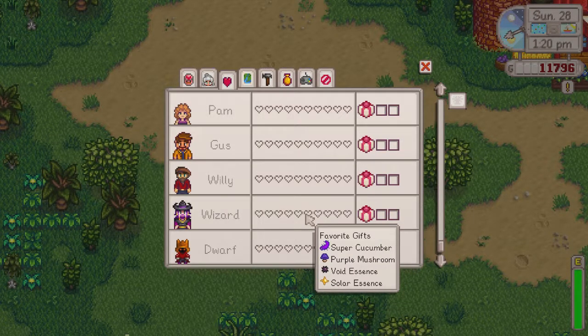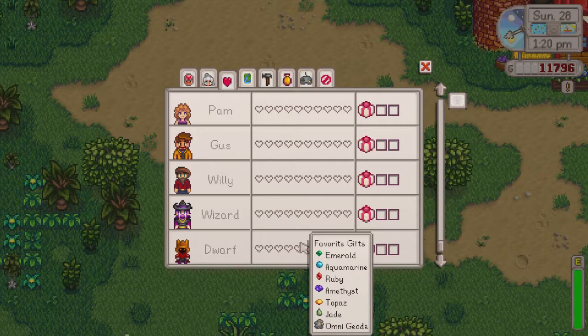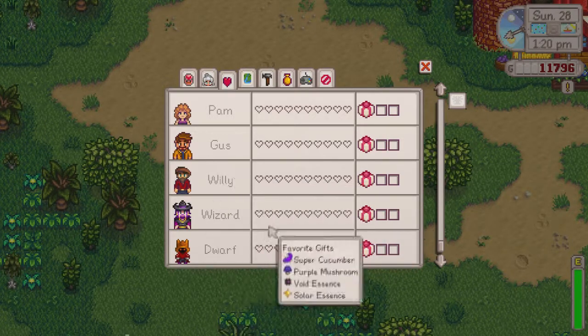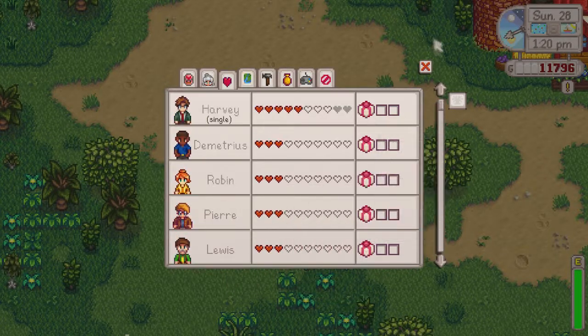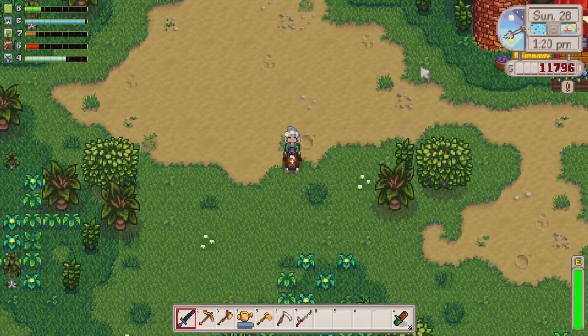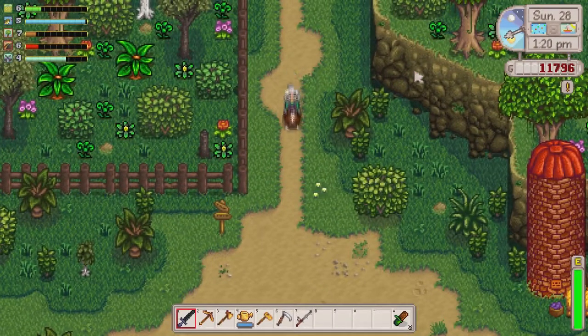Gosh, some of these villagers are picky about their gifts — those are all super rare items except for maybe the last two that I can get from the caves. We're not going to befriend these people anytime soon unless I cheat items in, and I don't really want to do that. I'm only using the cheats for aesthetic decoration — not for any of the important gameplay stuff.